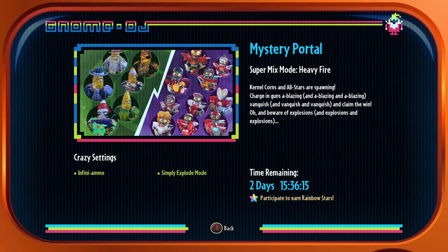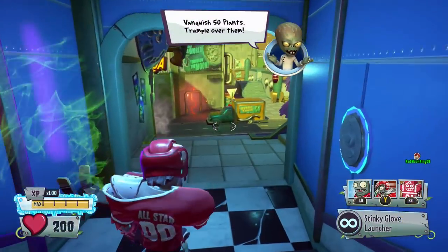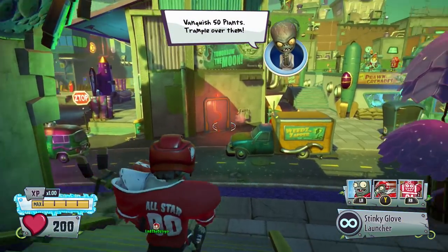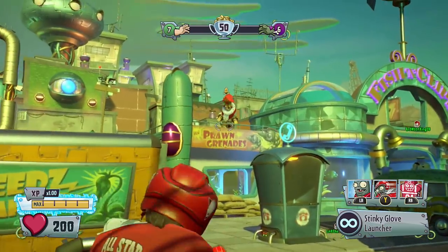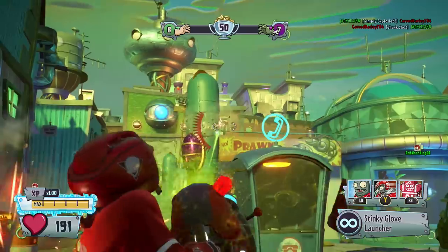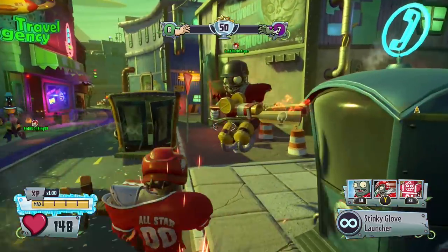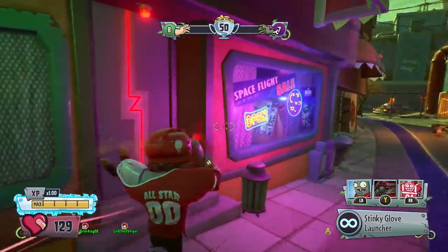Down to the super mix mode - it is infinite ammo and simply explode mode. I'm really interested to find out exactly how tense this is going to be. Let's hop into the mystery portal and give this a go. So this is team vanquish, which I really like - these games are nice and quick and a lot of fun. Infinite ammo is also on, and I believe they've changed Hockey Star, though it may not make much difference with infinite ammo.